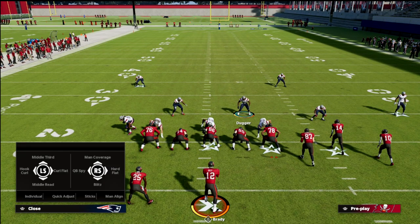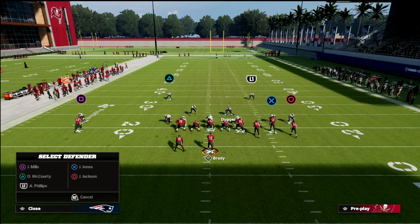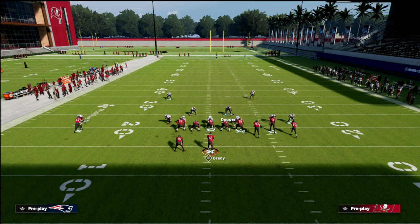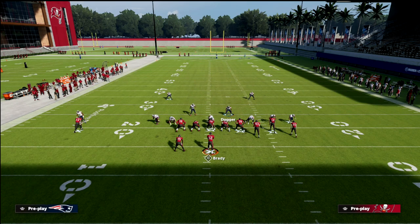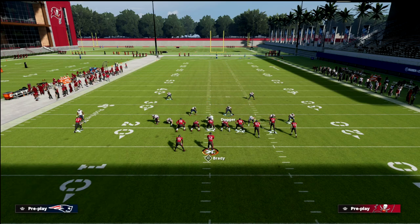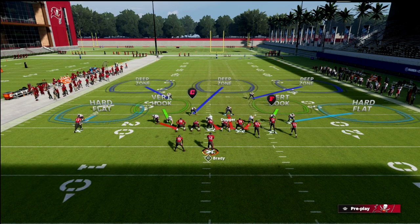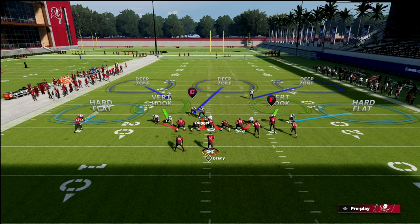Another setup I like out of this defense is a full-out coverage version. Everything is exactly the same — you still shade coverage down for your thirds and spread your line — but this time we're going to blitz our user. You can take this defensive end on the left side of the screen and put him into a vertical hook, which keeps a nice edge rusher while giving you better pass coverage.